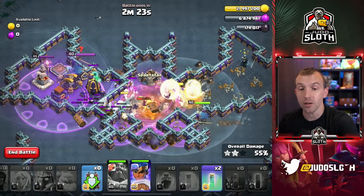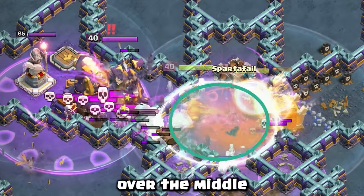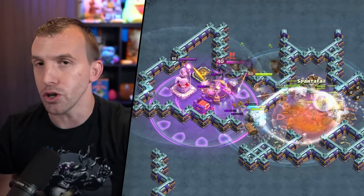Then we can reinforce with the Royal Champion. I like to use the Invisibility Spells to protect the troops over the middle from the Monolith and the Single Inferno. But you could swap every single spell here, I would imagine.